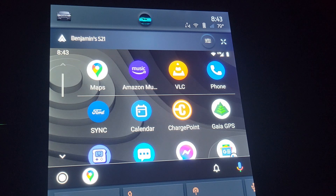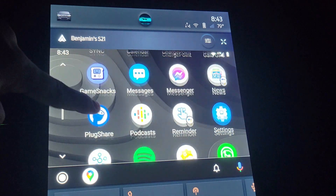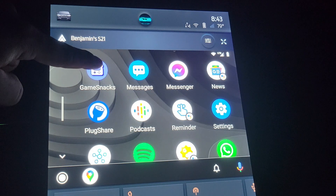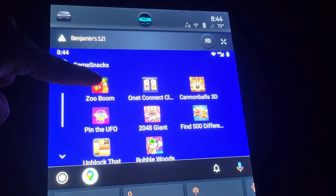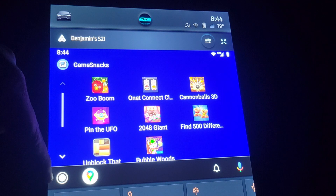I'm going to show you some video games you can play on the Mac EV if you use it with Android Auto. On the Android Auto main screen, there's an icon called Game Snacks and you can see here there are eight games. I'll go through each of them just so you see what's actually there.